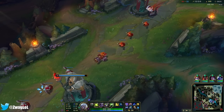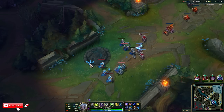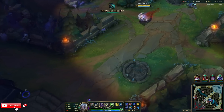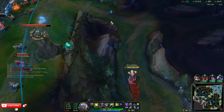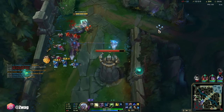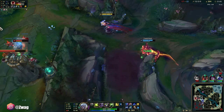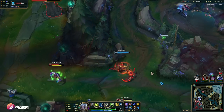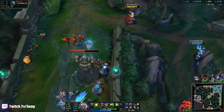Now I'm tanky. 472 base move speed without Q. I land Q — I'm probably almost 600, I bet. I wonder how fast I am if I land Q with Ghost in the river. 600 — I do go to 600. With Approach Velocity, I think I was at 700. Holy shit. I'm faster than Quinn, I think. I am.